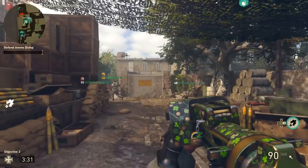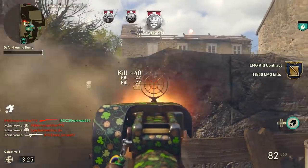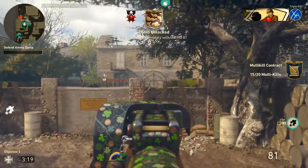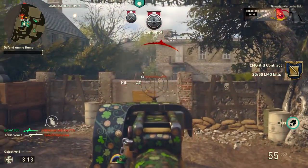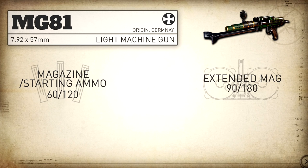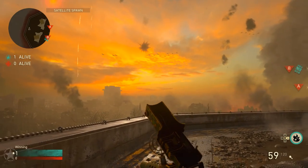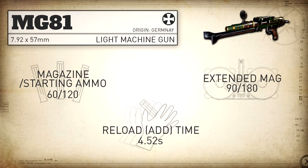Moving on to magazine capacity — at the time of recording, there's a weird bug where the game displays this as only having a 50 round magazine, but it actually has a 60 round magazine standard. As it stands, you get 60 rounds in the magazine with 120 in reserve, and with extended mags that jumps up to 90 rounds in the magazine with 180 in reserve. Our reload add time is quite good for the LMG category — actually the second best, only beat out by the MG15 — however it still has a pretty slow reload time compared to other weapon classes at just over four and a half seconds.